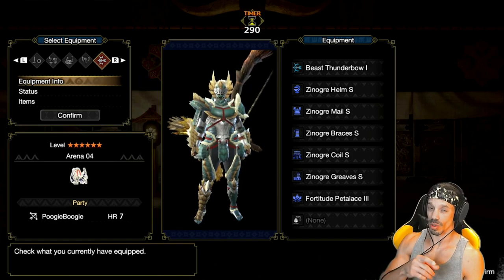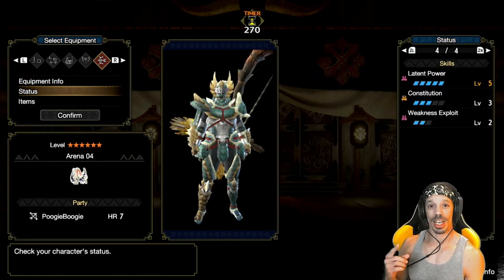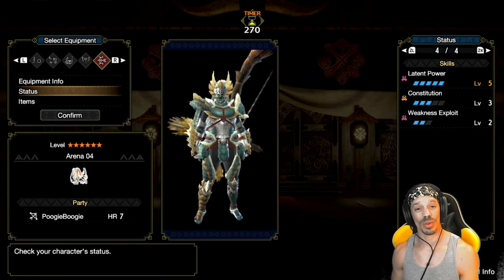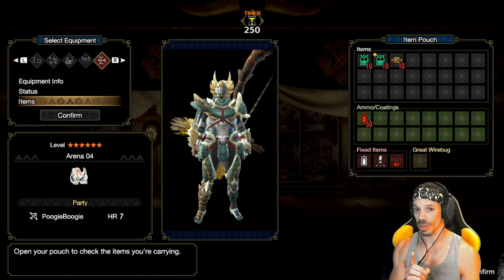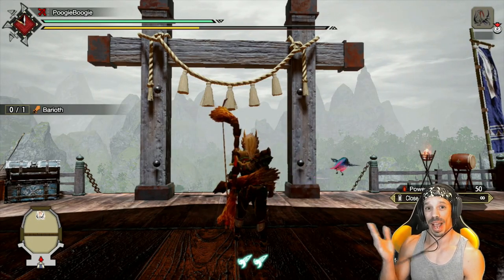You're going to have the Rajong bow, which is primarily a pierce bow, and a full Xenogre set with latent power level five, constitution level three, and weakness exploit level two. You get some recovering items, but what's really important is that you grab this big ol' spirit bird for max stats.